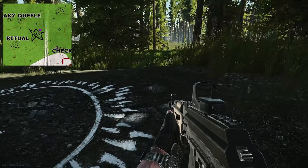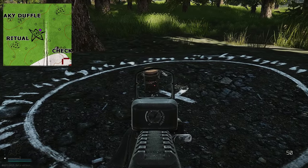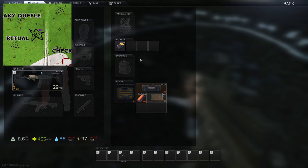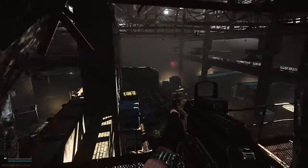Moving on to static spawns on maps — we are currently in Woods at the Mart Circle. This is one of the confirmed spawn locations for Dr. Lupo's coffee beans. This is what they actually look like when they're on the ground, and this is what they look like in your inventory after you pick them up.